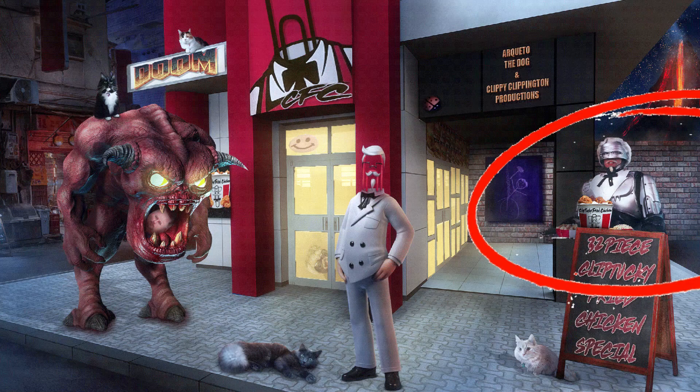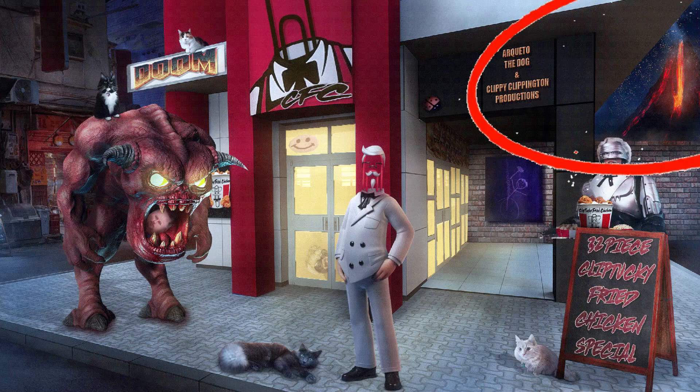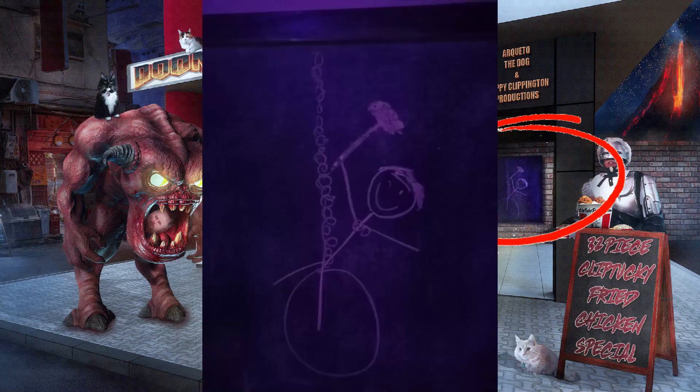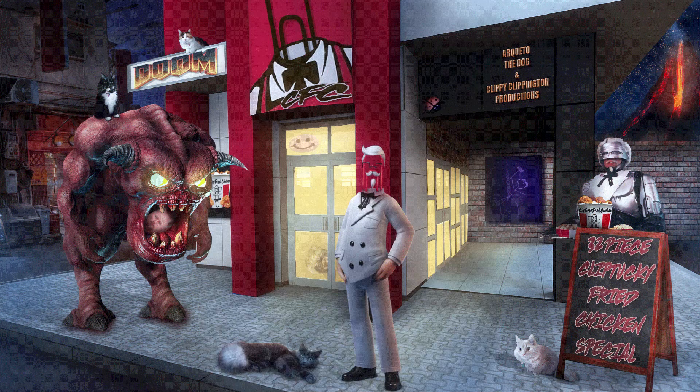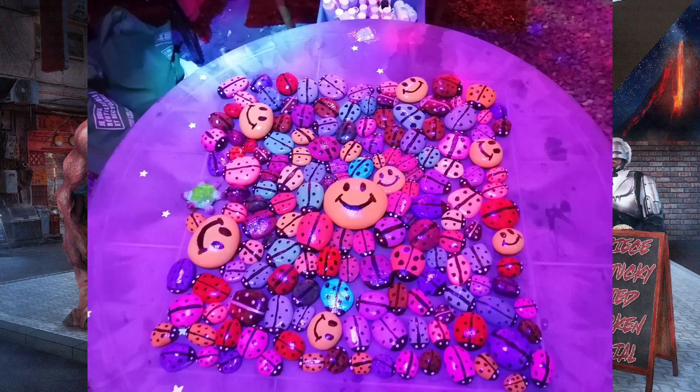Robocop, Clippy, KFC guy, chicken. Charlie's down there too. You got like a volcano. In the back you got a picture my wife drew on our chalkboard — a Miley Cyrus wrecking ball thing. Happy faced rock and a little ladybug rock. My wife has been painting ladybug rocks and putting them everywhere.